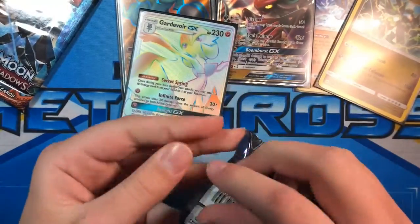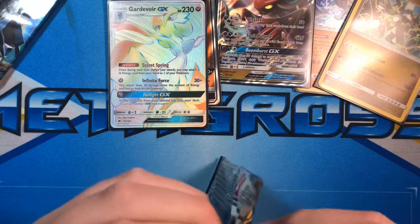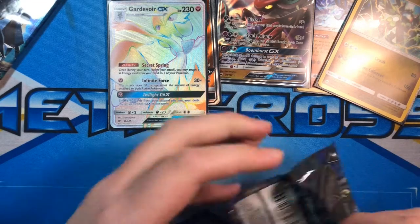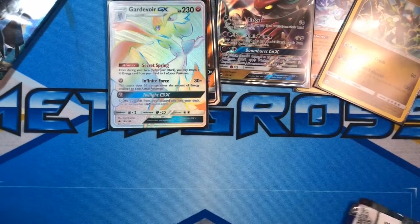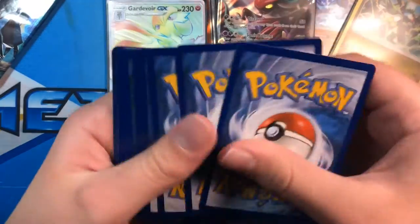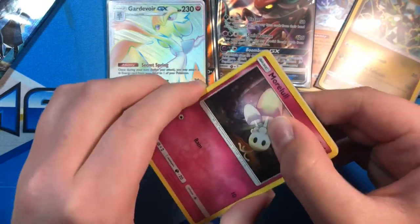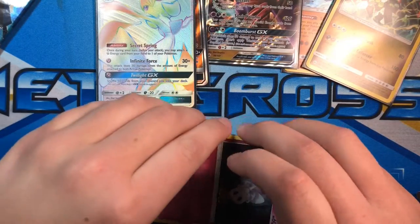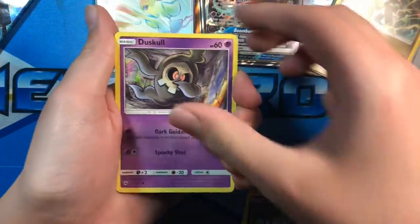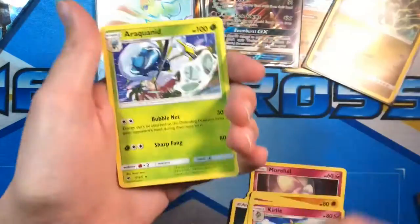Tapu Fini pack. Sometimes these packs really want to give me trouble and sometimes they'll open fine — this one seems to want to give me a lot of trouble. We're back — I'm sorry guys, I just had to do something. I did not tamper with this pack. Morlull, Crabrawler, Stufful, Inkay, Duskull, Energy, Poké Town, Ribombee, Corvisquire, Simisage, and an Araquanid.